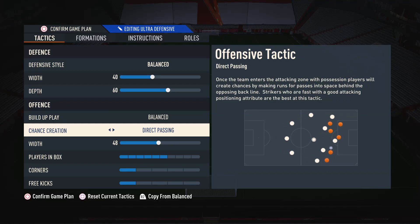Moving on to the chance creation, I like to have this on direct passing. This is because it's by far the most meta option in the game. Your attacking players will bunch up against the opposition defenders so you can do the really overpowered 1v1 isolation plays. Players also make those extra movements in the box so you can get off that extra pass to guarantee the goals. The other settings do not offer you this, which is why direct passing is so important.